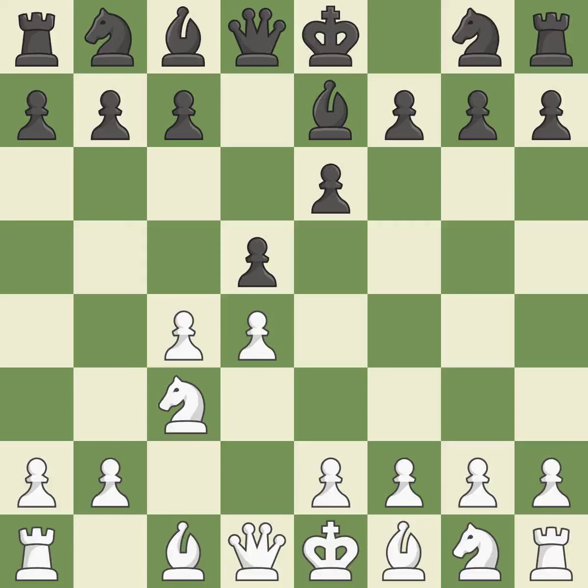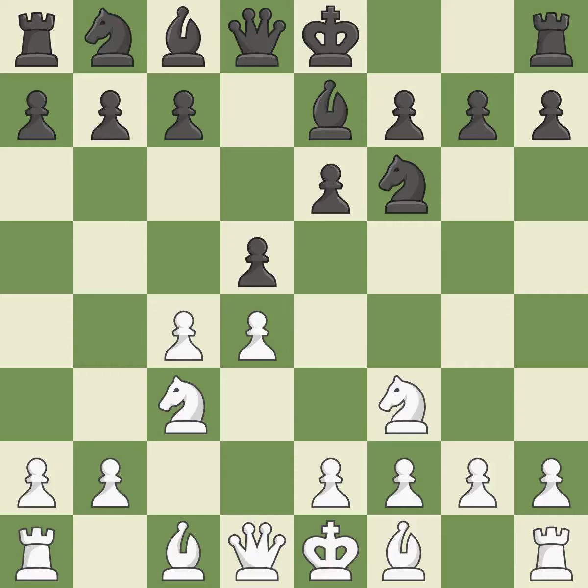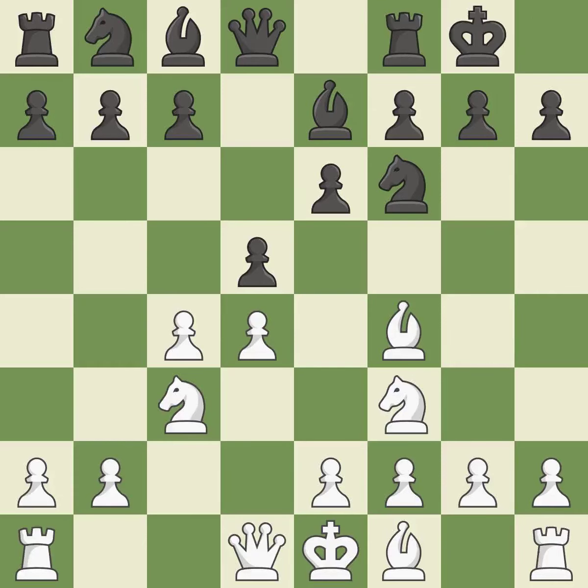Bb7 develops the bishop without committing the knight to f6. Nf3 controls the e5 square, advances the knight toward the center, and helps the d4 pawn. This develops a knight from its starting square, activating it. Bf4 develops the bishop toward the center and controls the e5 square. Castling gets the king out of the center and activates the rook. e3 allows the light-squared bishop to develop and supports the d4 pawn.